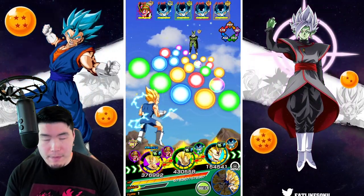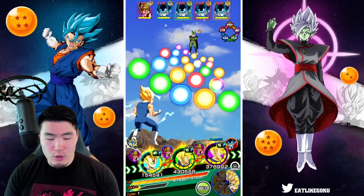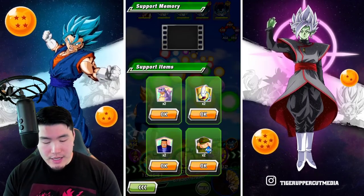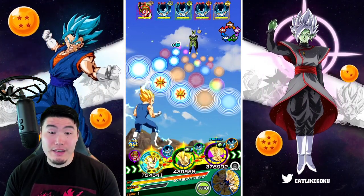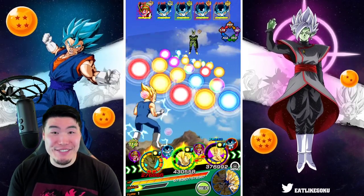I think if we change some of the TEQ orbs here, we should be able to get an 18K super this turn. So I'm going to go for it. Let's see if this works out. That's going to be perfect — a 19K super. Really, really good start to this run.